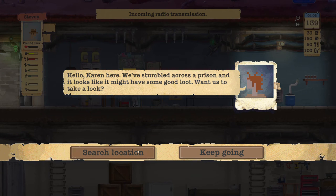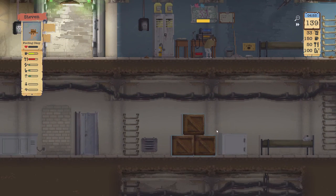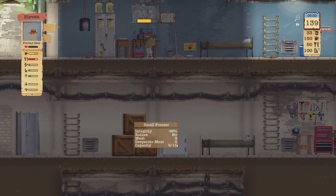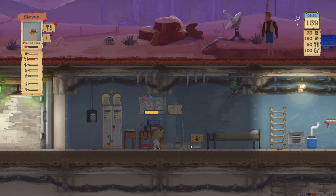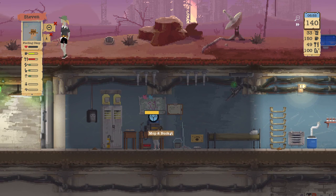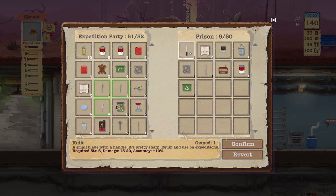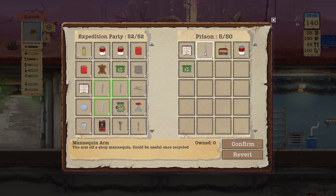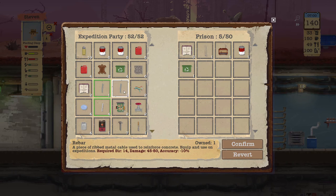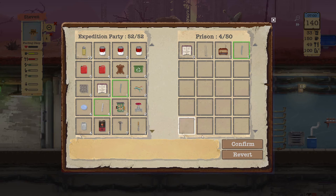Let's finish this expedition and I believe that'll be the end of this episode. Steven, you need to eat something - please eat and then please clean up. Examine the items at the prison - another knife, a transistor, a bucket. We ran out of room - we're getting rid of a piece of rebar for that. That's looking good.